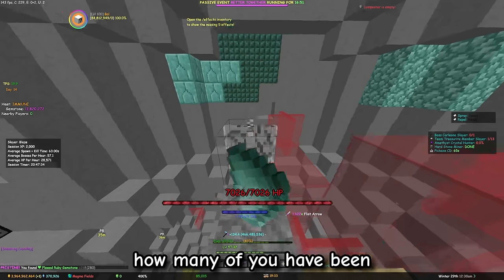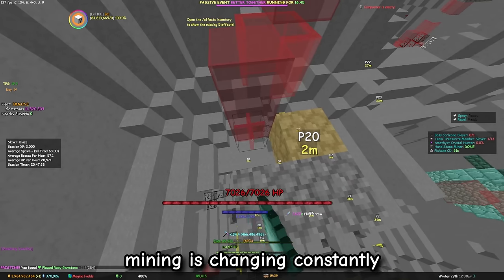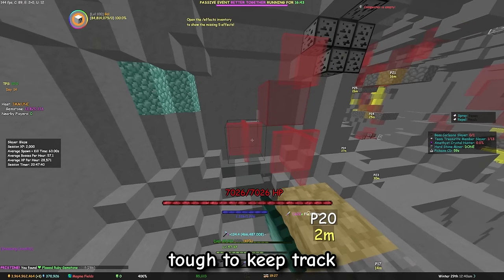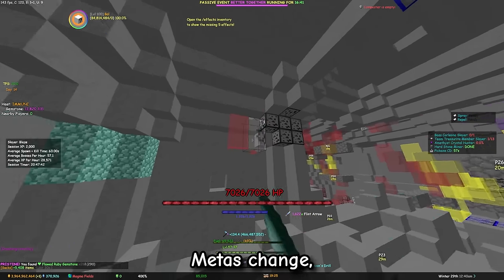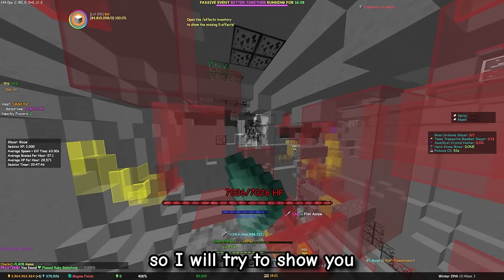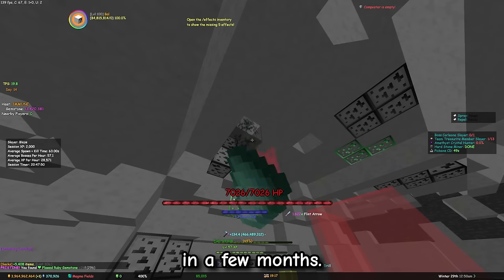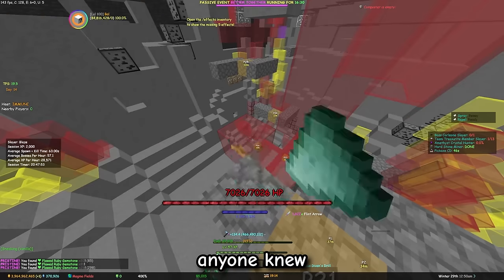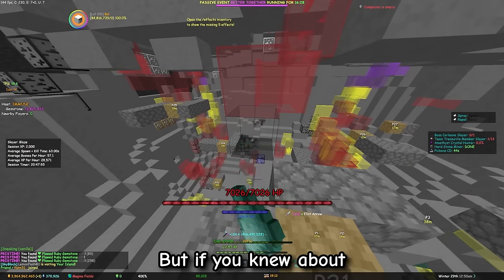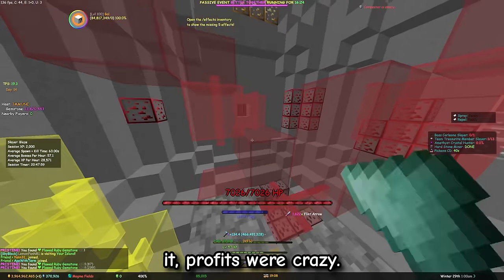I don't know how many of you have been playing Skyblock when crystal hollows came out, but ever since, gemstone mining is changing constantly and it's tough to keep track of everything. Metas change, the gemstone to mine changes, the profit changes, so I will try to show you the state of the art, but I can't promise it will be like this in a few months. Back when hollows came out first, barely anyone knew about the full potential of it, but if you knew about the strength of gemstone mining and how to fully use it, profits were crazy.